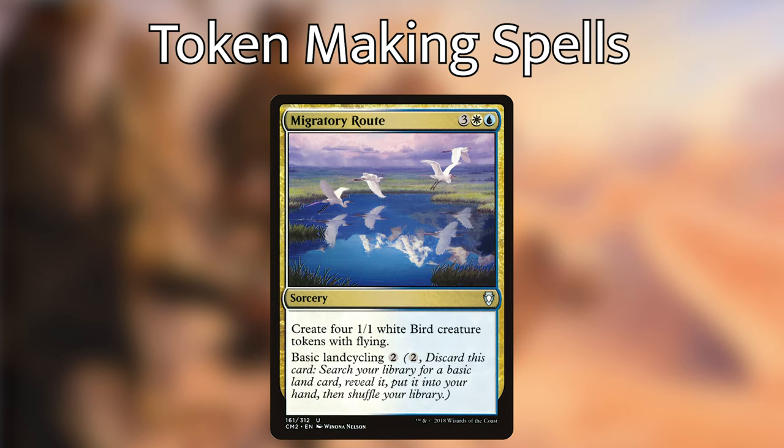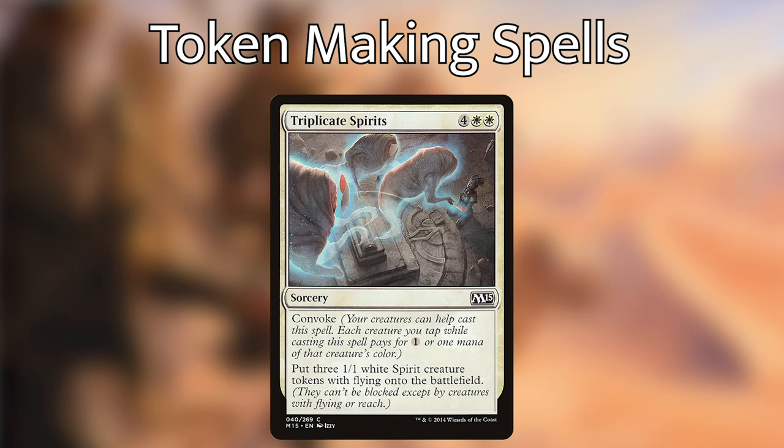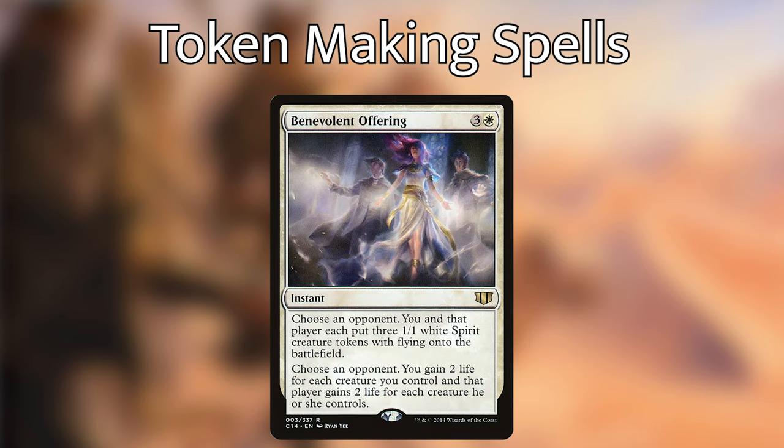Migratory Route is a little over-costed, but it does have basic land cycling if we're in a pinch, and it's super useful in our graveyard with some of our finishers later on. Triplicate Spirits is sometimes free in our deck, and it puts three 1/1 white spirit creature tokens with flying into play. We're then playing Benevolent Offering, which is a little political but a super unique card. At instant speed, we choose an opponent — you and that player each put three 1/1 white spirit tokens with flying onto the battlefield. We then choose an opponent, and we gain two life for each creature we control, and that player gains two life for each creature they control. So ideally, we're going to be benefiting more off of Benevolent Offering than either of the two opponents.